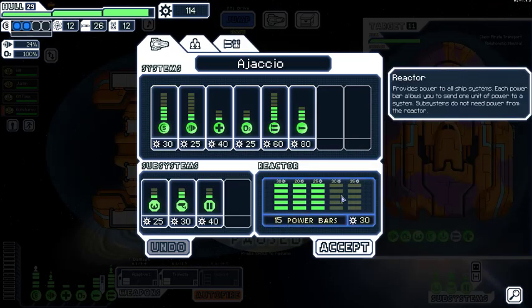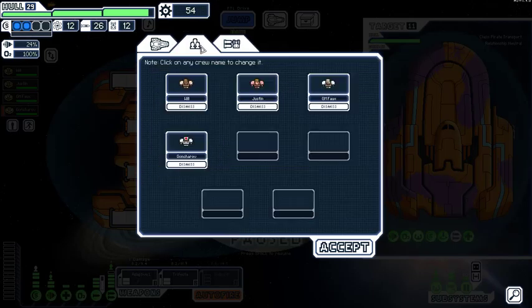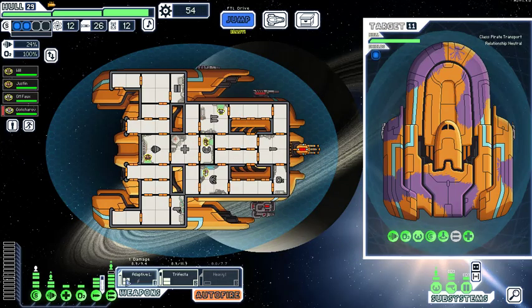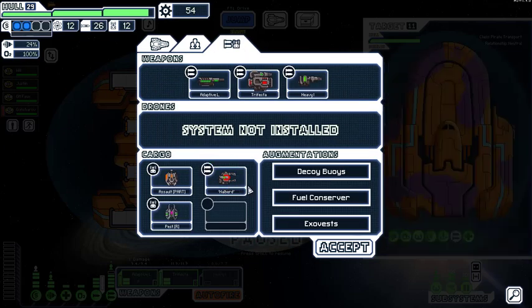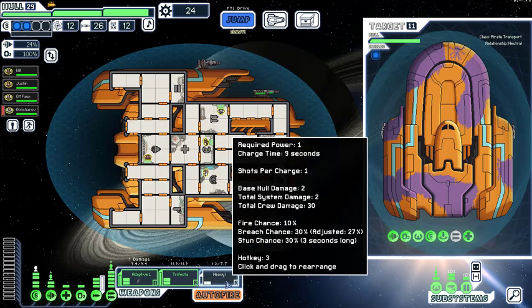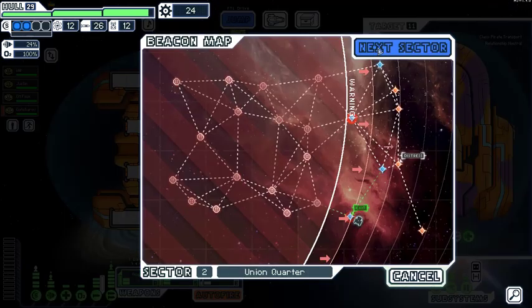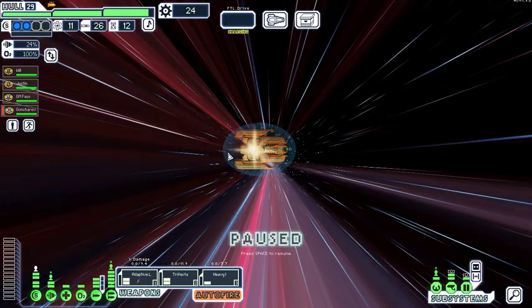Save up to get the Halberd going. We can theoretically swap out the Trifecta for the Halberd but no — just putting it there for later as a seat-filler. Upgrade the reactor. If we're gonna put something there we may as well use it. We can go to abandoned space or lawless domain — both are having a sale. We'll go to the lawless domain and rob the pirates.